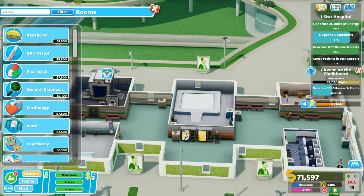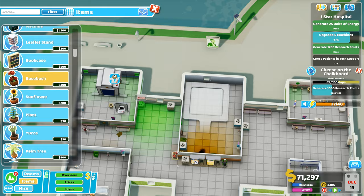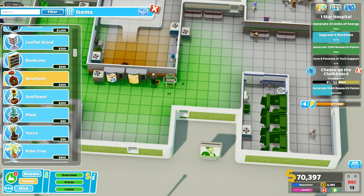Doctor to psychiatry please. Top complaints include an ugly environment, so let's beautify the place a little bit. I'm going to put rose bushes everywhere - look, this is a very ugly environment. I need more janitors as well - I need a lot more janitors to improve the quality of everything in this hospital.